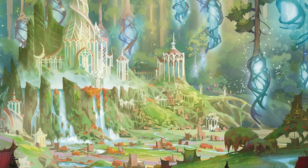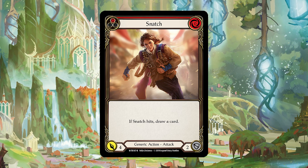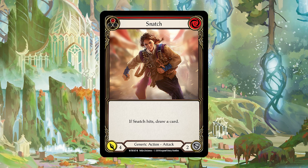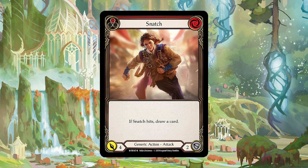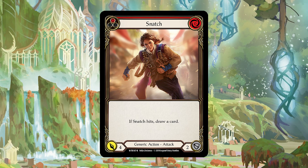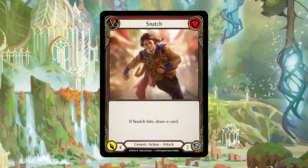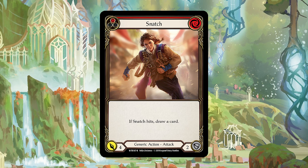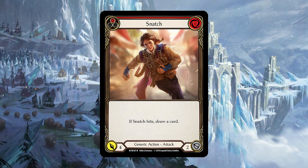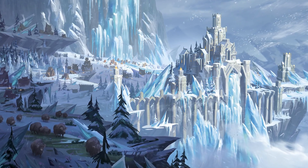Some cards can potentially be above rate but normally have very strong conditional effects. For instance, Snatch is a zero for four, already creeping into above-rate attacking territory, though it only blocks for two. But if it hits, you draw a card. Assuming most cards are worth roughly three to four damage, Snatch hitting could be worth anywhere between two and four additional value from the card you draw — making it effectively a zero for seven or eight. You'd need a way to give it go again, or you could arsenal the card you draw. If not, it's marginally worse — maybe just a zero for four. But your opponent can also go up in value by blocking it and denying the on-hit effect.